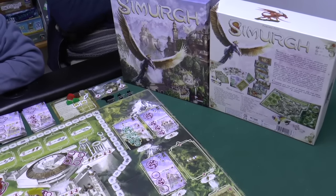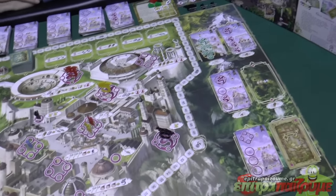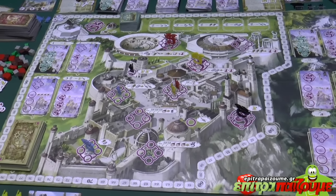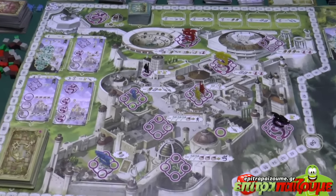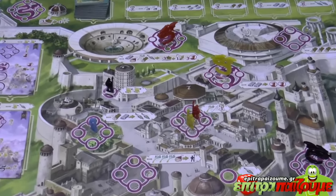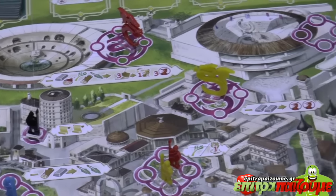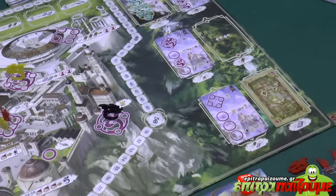Today we're going to show you how to play Simurg, a worker placement game for two to five players from NSKN Games. This is a worker placement game with a fantasy theme where each player has taken over the role of a clan which, after a devastating war, has taken the opportunity to raise dragons. The players are struggling over the city while trying to discover the wilderness in order to gain the most victory points and become the most powerful clan.